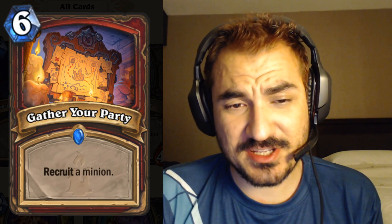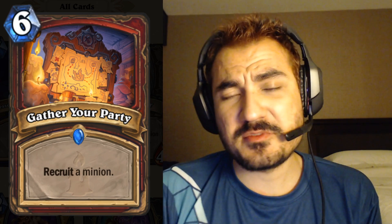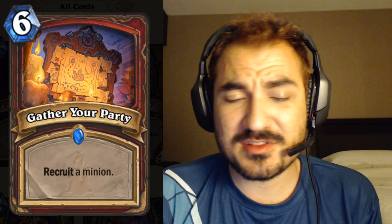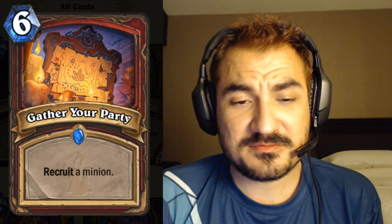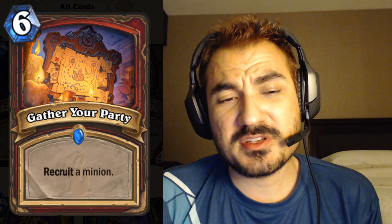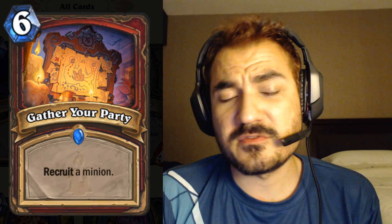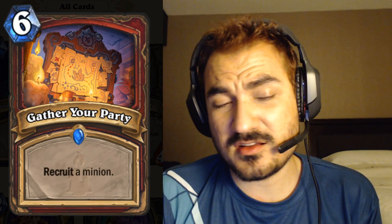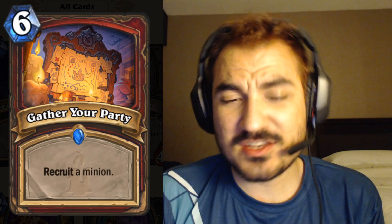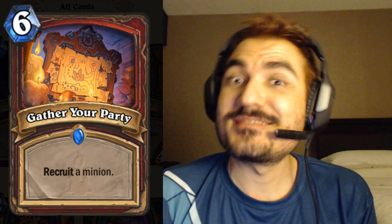Gather Your Party: six mana, recruit a minion — remember recruit just pulls the minion from your deck. So if you have a bunch of eight, nine, and ten drops this card is absolutely insane. It looks like a pretty good control warrior card, but control warrior might have other hurdles to clear before it's okay as a deck, so I wouldn't get too excited right away.